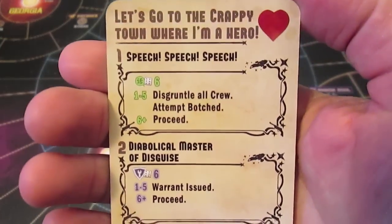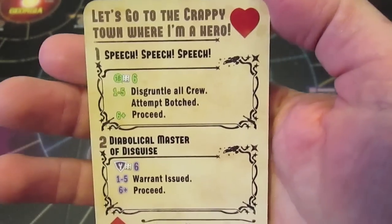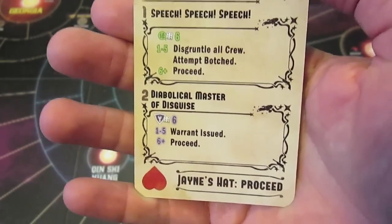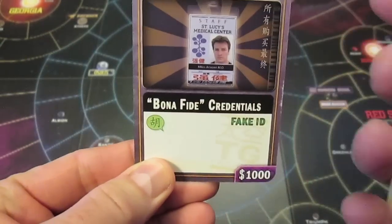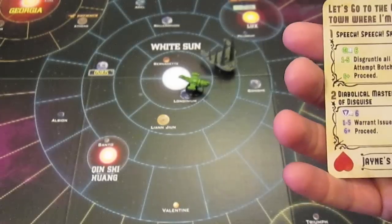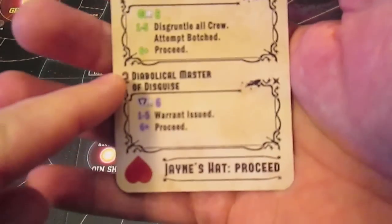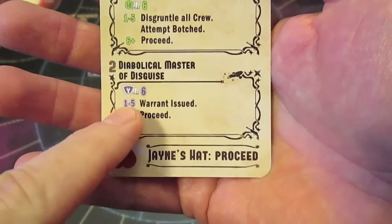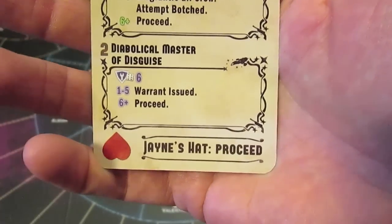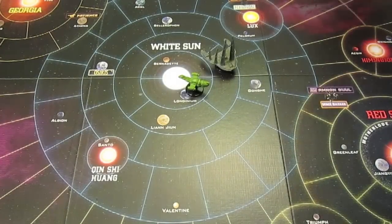Card number one: 'Let's go to the crappy town where I'm a hero' - Jayne's town speech. It says disgruntled all crew. We have a total of four icons - bona fide credentials give us a plus one, Saffron is two, Wash is one. We're going to take the 'diabolical master of disguise' option because we have five tool icons: one for the security interface pad, one for Saffron, one for Wash, one for our med staff, one for Monty. Even if we roll a one we proceed. Misbehave one: succeeded.